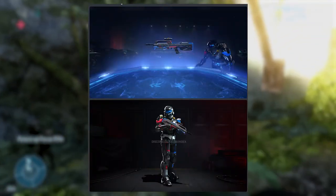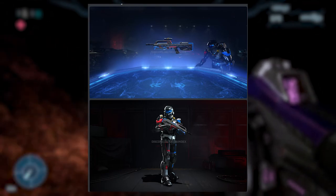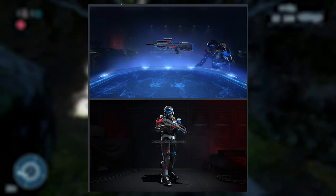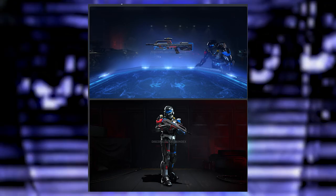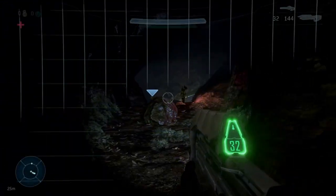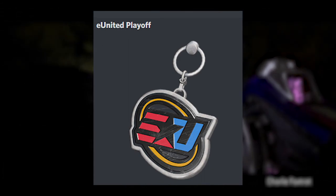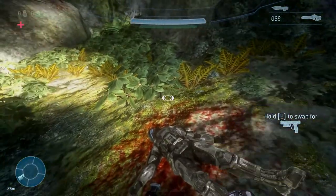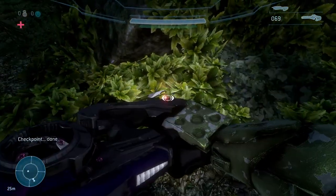Moving on to the next HCS team bundle, we got eUnited. Here's the eUnited BR — they actually got rid of the white. I think their previous coatings had white as the base color with red and blue, but now they got rid of the white and are using more of a solid black as their base color. That is the eUnited armor coating and BR. Of course they got their charm as well — it's pretty much just their logo with a Halo ring.